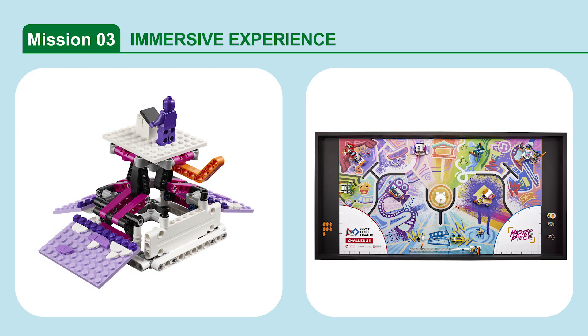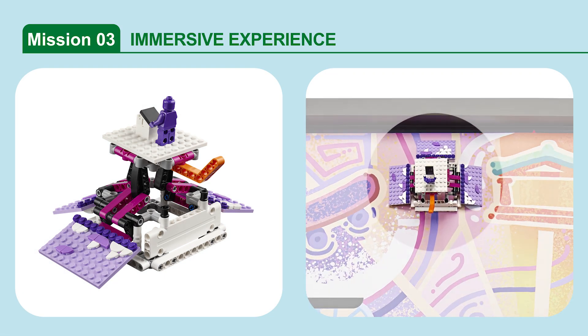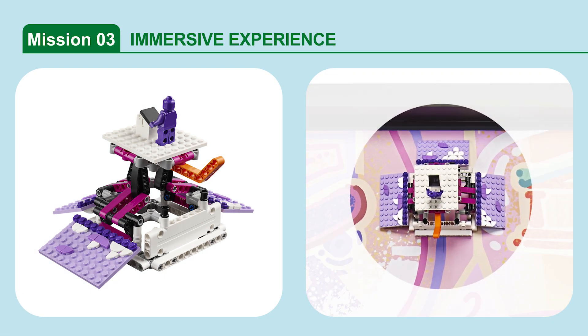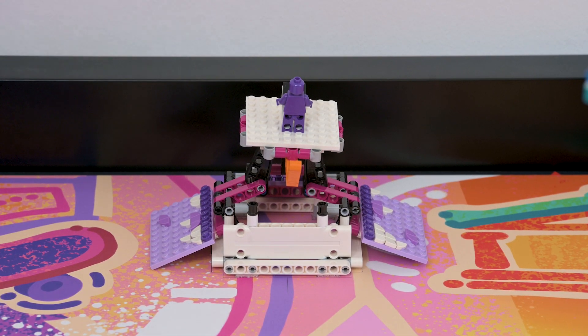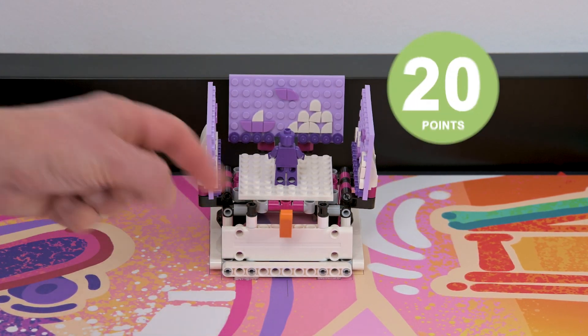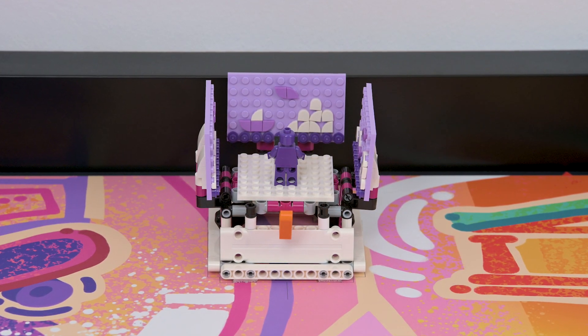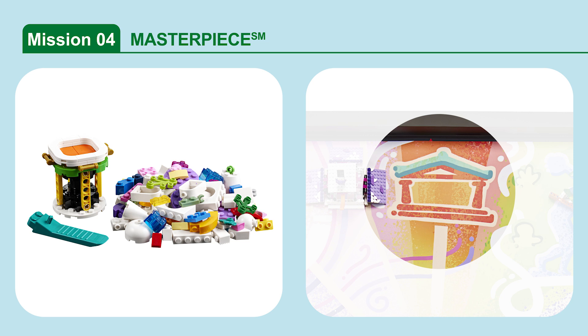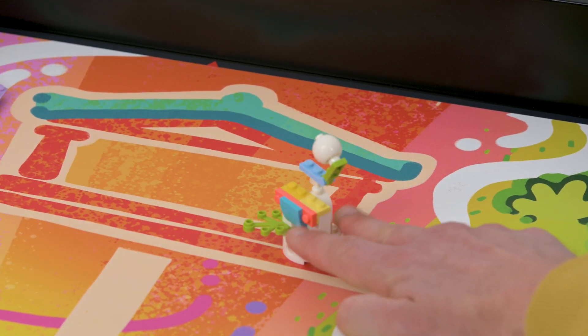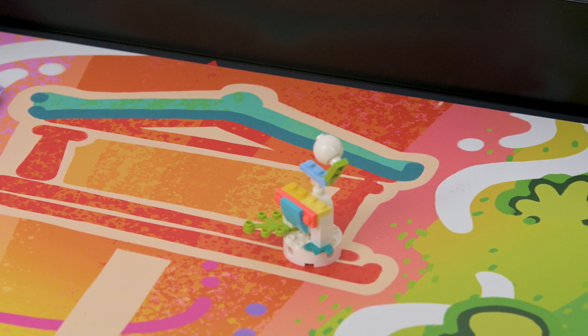Mission 3: Immersive Experience. Trigger the Immersive Experience for the viewer in the model. Mission 4: Masterpiece. You can use the bricks in Bag 4 to build your team's LEGO art piece. Bring it to the match and then deliver it on the pedestal to the museum. If your team's LEGO art piece is at least partly in the museum target area.